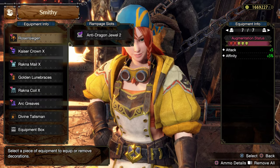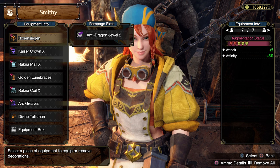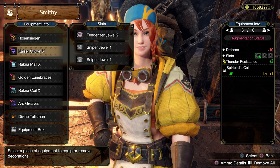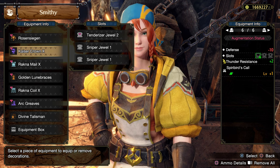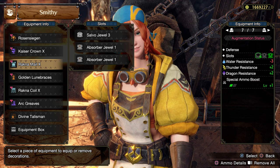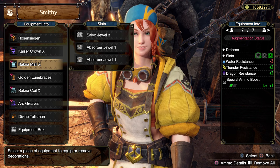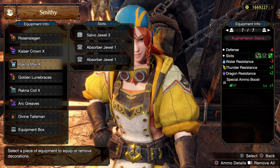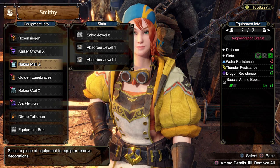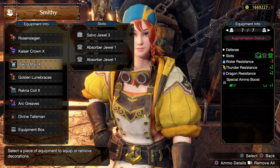For the augmentations, I have level 1 Attack Boost and level 1 Affinity Boost. On the helmet, I have a level 2 slot upgrade and Spirit Bird's Core. On the chest, I have level 4 slots and level 1 slots. I'm actually slotting a level 3 jewel in the level 4 slot, so you don't really need this augmentation. But a special armor boost can be helpful for your mines.